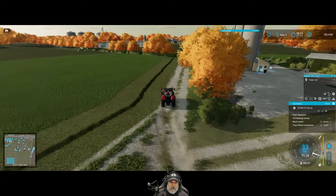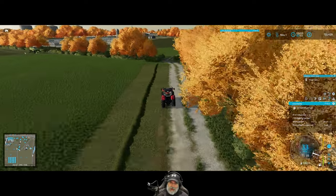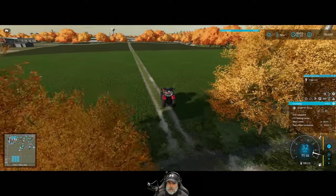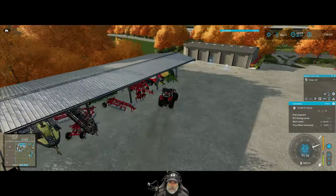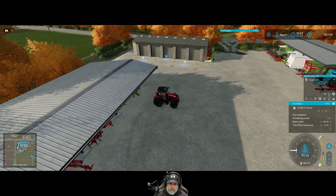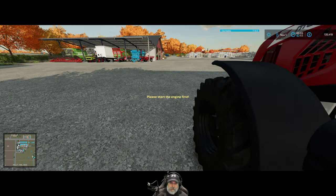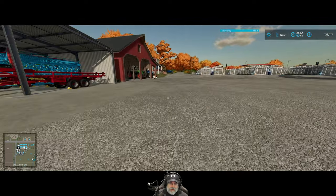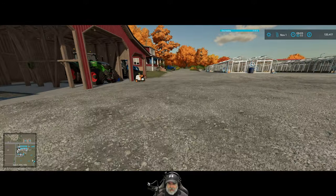Once that's done, the mower should have made a couple passes around and then we can get our first forage wagon started. I'm just going to park the McCormick right here for now. Let's get over to our pickup truck and connect to the flatbed trailer.